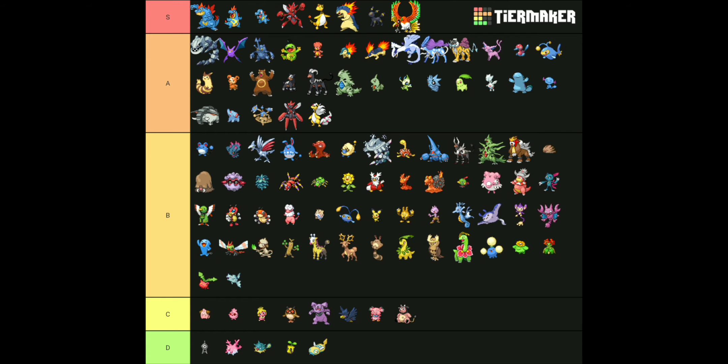B tier is up next. This tier list does have Megas in it, by the way. One thing I'd like to mention is that Sunflora is in high B tier — most people would put Sunflora in D tier, but honestly I don't know what makes me like Sunflora, I just like Sunflora. Also at the top of B tier is Misdreavus. I also really like Misdreavus, and Mismagius is a really cool Pokemon.